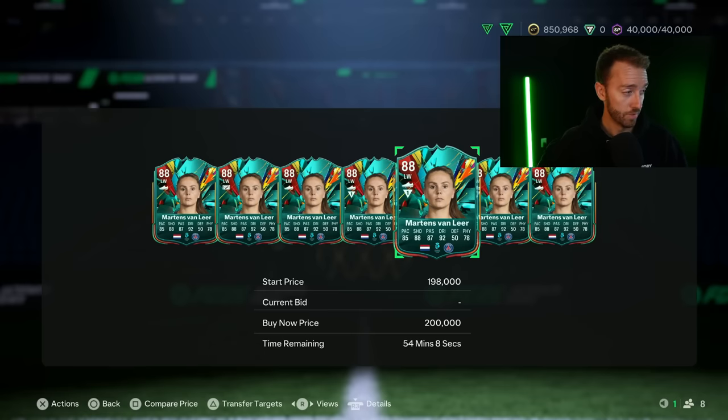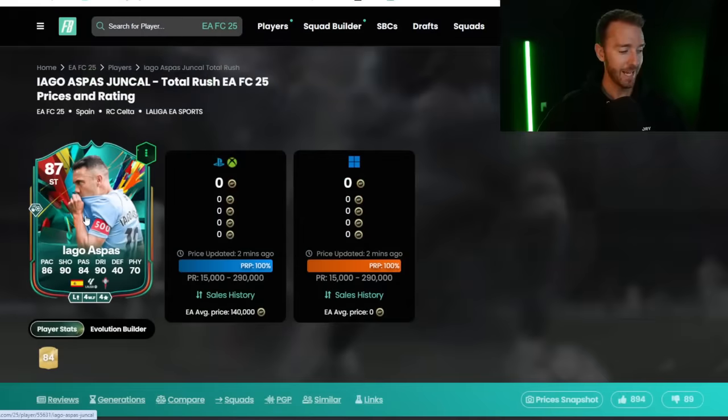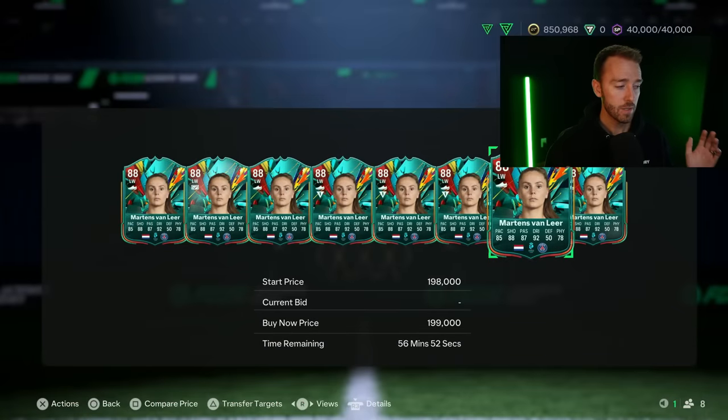If you bought her at the 140k extinct price, you're loving life. But Aspas is not updated — he got a price range update early yesterday to 250k, then it changed to 300k, and now it's back to 290k. This confirms that price ranges, although they've been better this year than in previous years, still have problems, and it looks like we're going to have another year of some price range frustrations. He's still extinct, must be uber rare. He's 87 rated though, so I wouldn't be surprised if Aspas starts showing up on the market today. I don't think he's worth 290k, especially with Martins at around 200k.